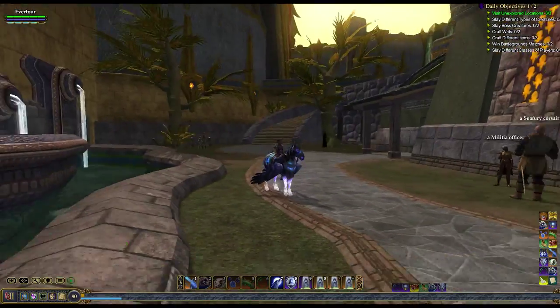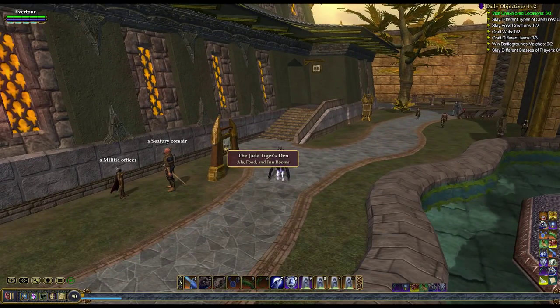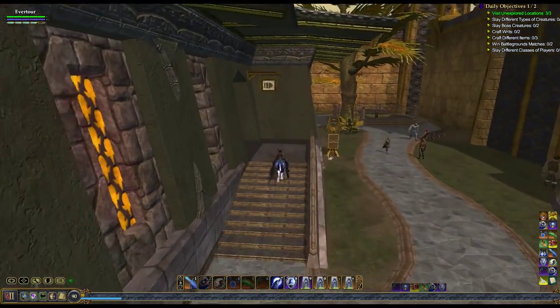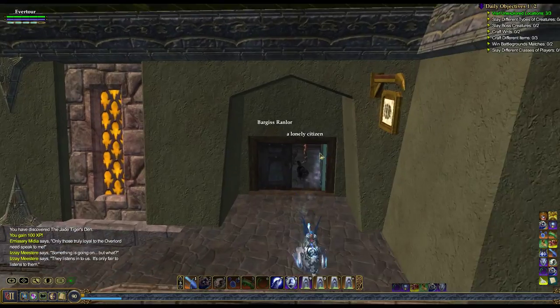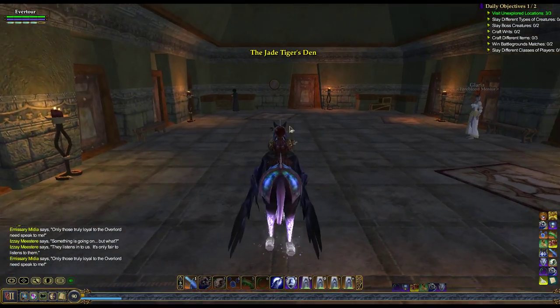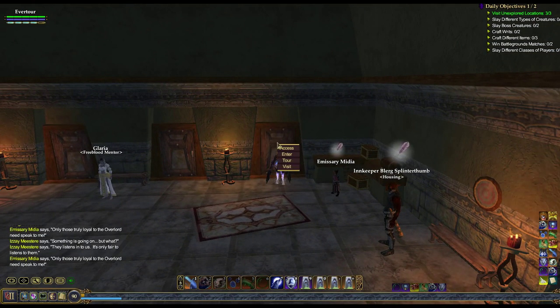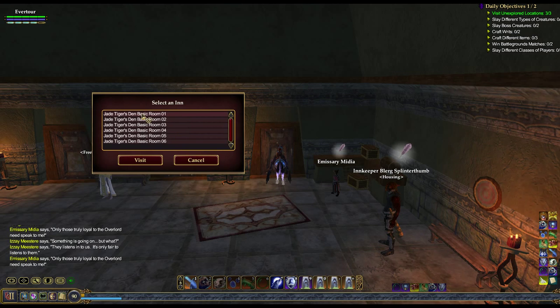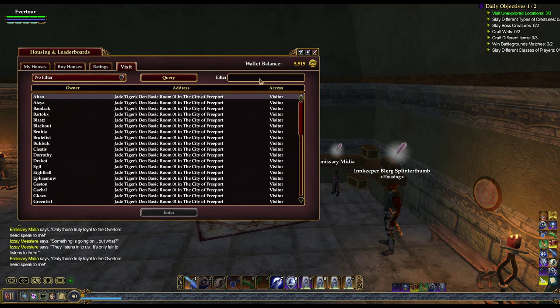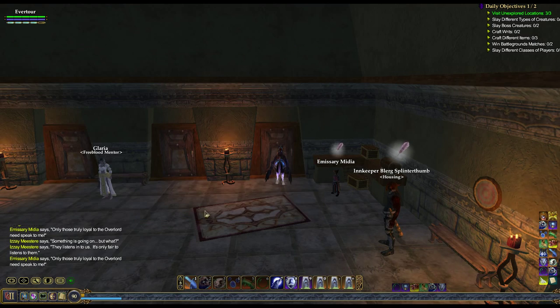Right now we're standing in North Freeport, and this is the Jade Tiger's Den here. You just go in the front door, go to this first room on your left, and there's lots of inner doors here. Basic Room 1 is the first door on the right. Let me just right-click and visit. We'll type in Awana, and there's Awana there, and we'll just zone right in.